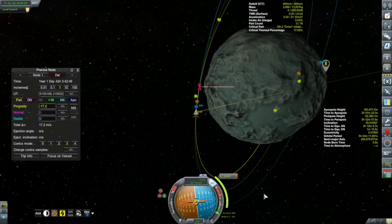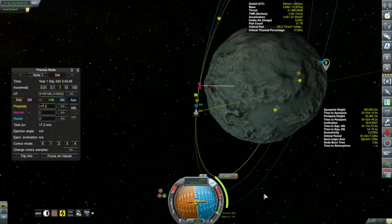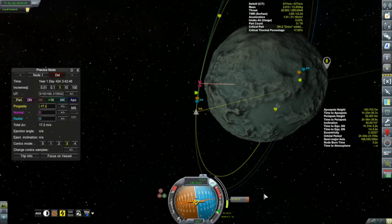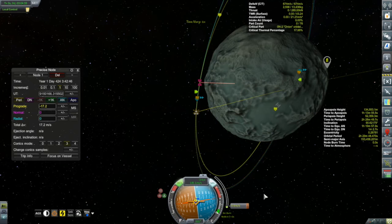Also docked with the station is a lander, the Kegel 3, which I've used just once before. I'm interested to see if I can spare the fuel to perhaps do a Minmus landing — I do have a couple of contracts that require getting down to the surface of Minmus. But first we've got to finish off this rendezvous burn.